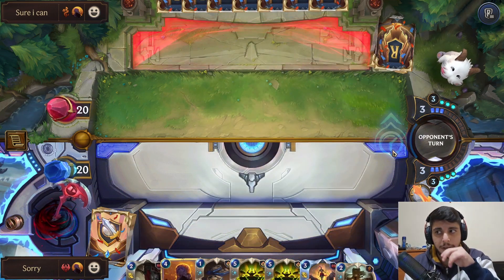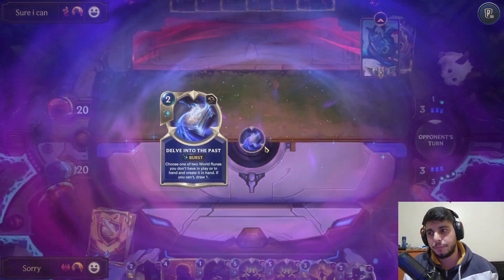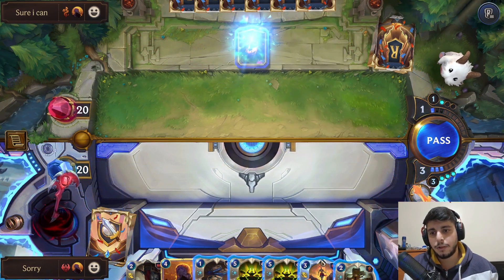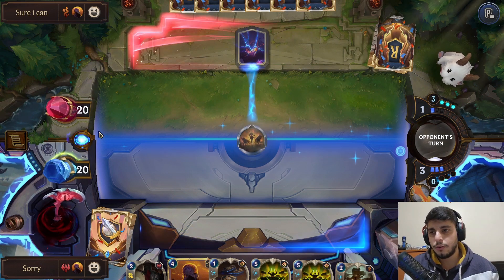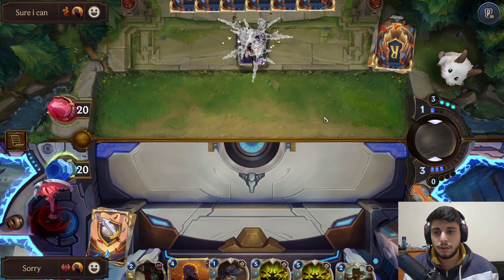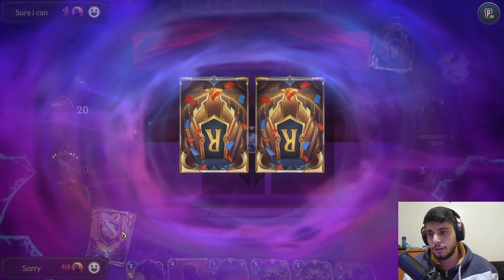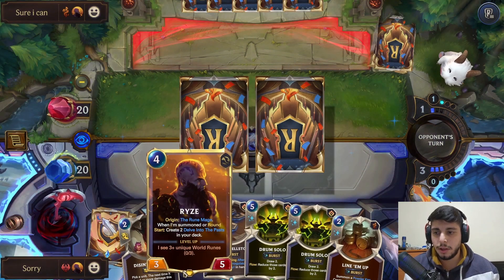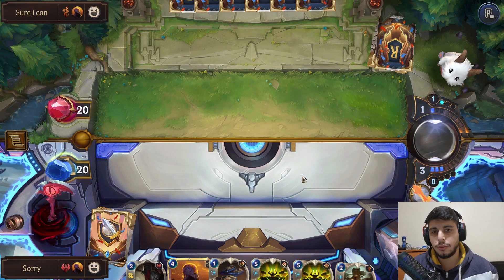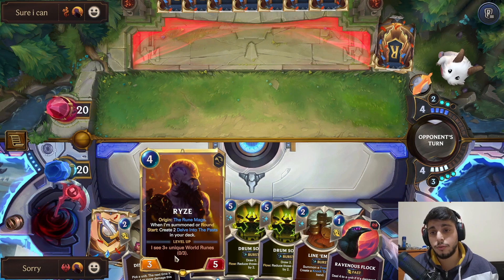I could destroy this landmark, which I probably should, because it will constantly give them mana and I don't want that. The good thing is I have a Ryze, so if they don't have a Ryze in their hand we might be in a good spot. And I can kill their own Ryze, so that's also good - not right now though. All three shards available - I'll start Ryze here to start shuffling into the deck, and I can Aftershock and destroy this landmark to slow them down.